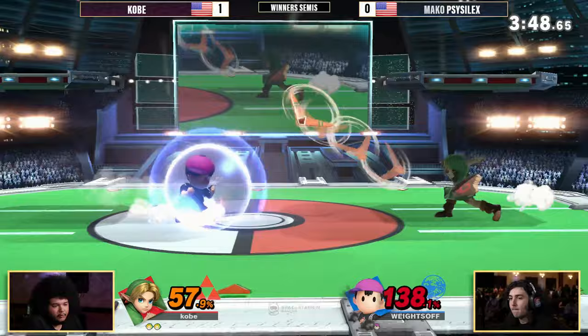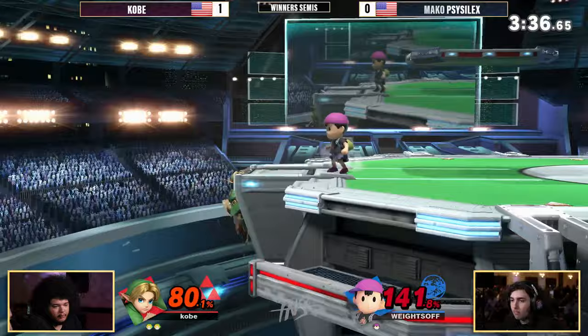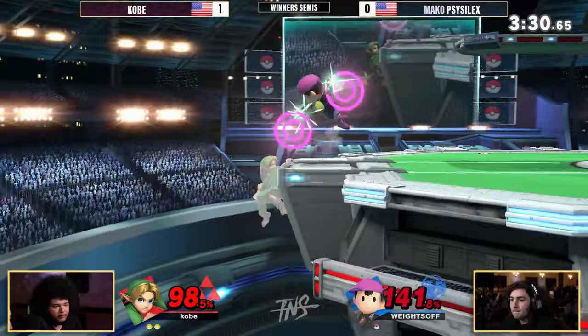138, so slowly but surely Kobe is continuing the onslaught — continuing the percent lead and stock lead. Scythe Selects finding a forward air, looking for a ledge trap. Can't find the back air, ready to close it out. Unfortunately having a hard time doing such. Does make that low recovery.